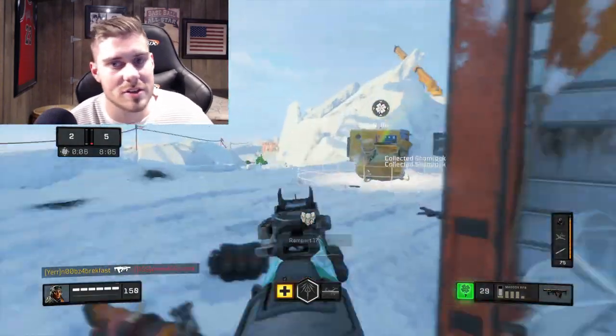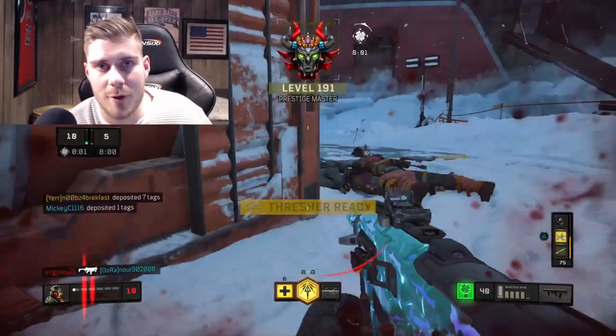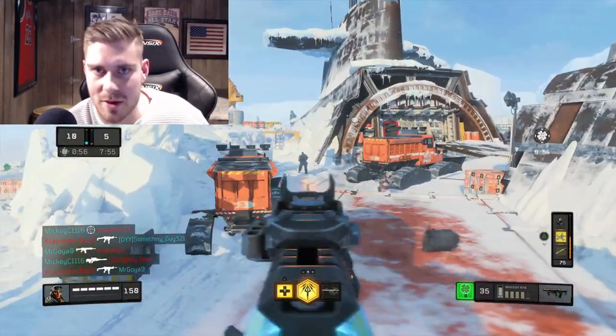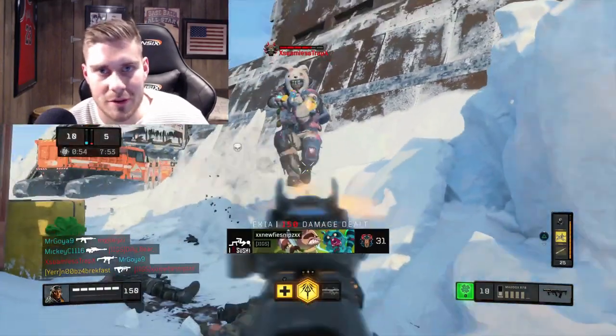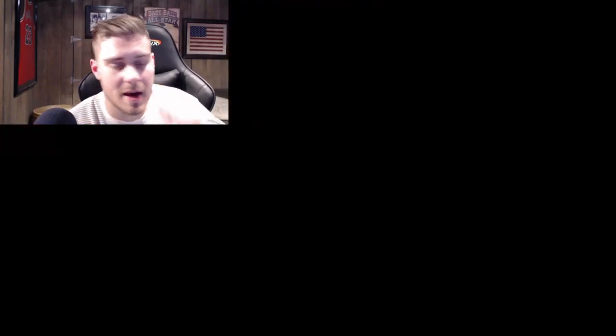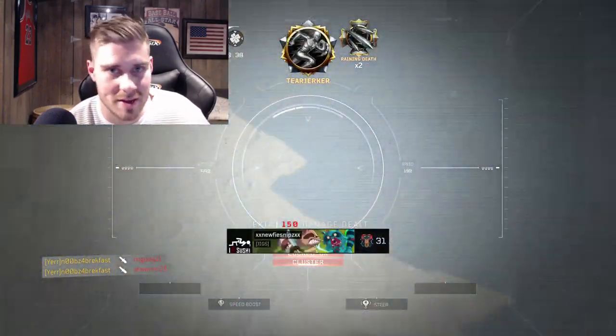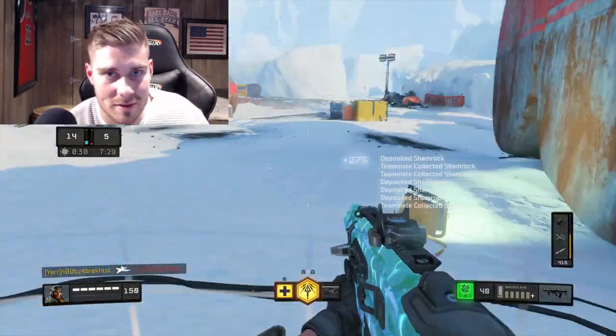Anyway, this game mode here is called Stockpile. It's basically exactly Fracture from Black Ops 3, except they replace the fracture points — the tag that drops when you kill someone — with a four leaf clover. And where you deposit them is a pot of gold, like at the end of the rainbow.